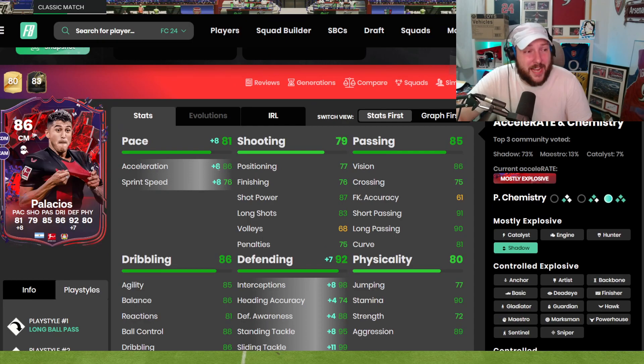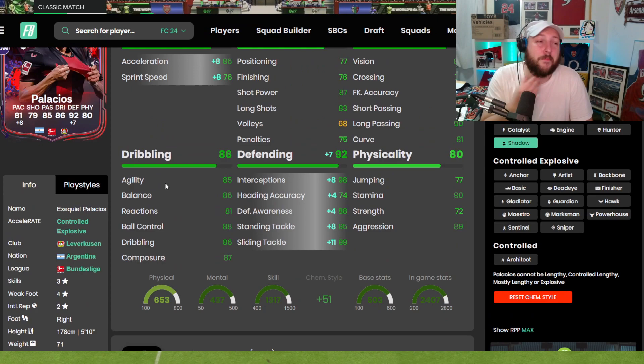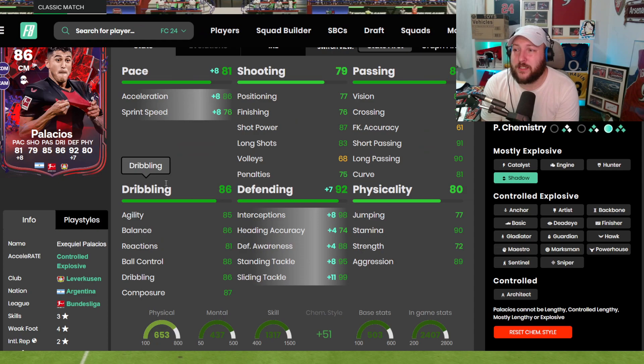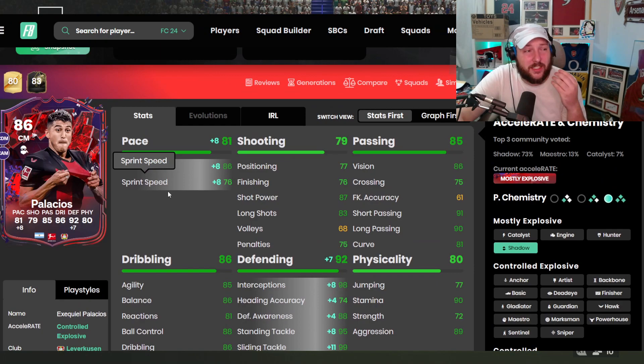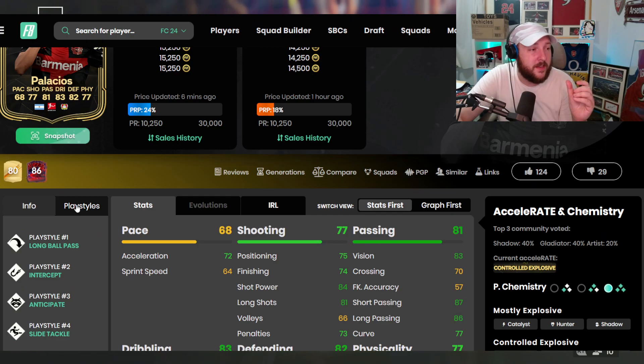Yes, the finishing isn't great — something you have to take with a pinch of salt. 86 acceleration is fantastic for somebody at 5'10" and 178 centimeters. He's got a lean body type, so he does feel very good on the left stick. Overall, he's a really good card. For someone that's free — just doing the objective — it took me about an hour max to complete the SBC. That's absolutely unbelievable. The links are a little bit annoying being Bundesliga and Argentinian, but it is early days and we should get quite a lot of these as we go on.